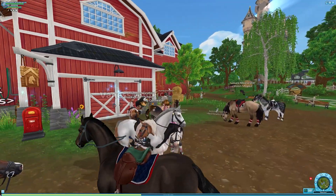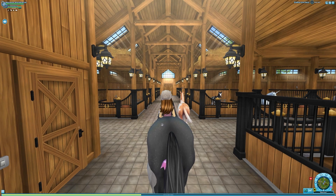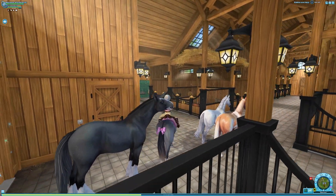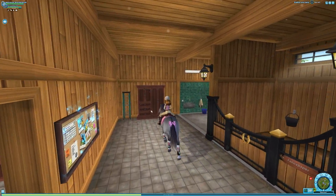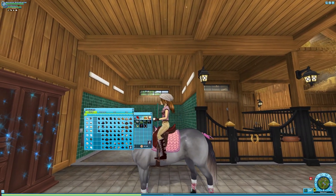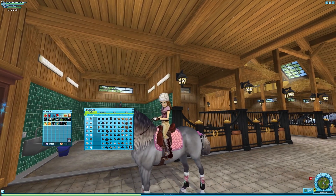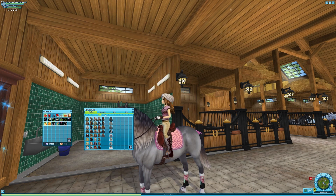Star Stable usually makes items cost around 10,000 Jorvik Shillings for a pair of boots, a shirt, or a pair of pants with good stats. So definitely plan ahead — and even if you don't sell items for Jorvik Shillings right now, keep them separate in your inventory so when you need quick Jorvik Shillings for the festival, you have them ready.